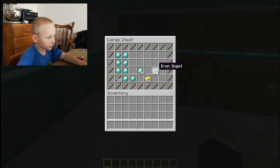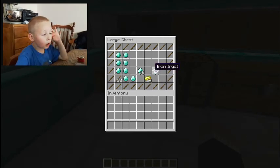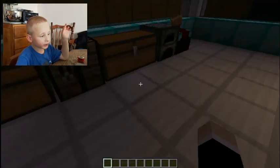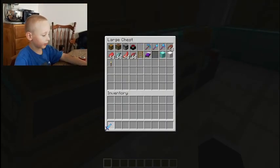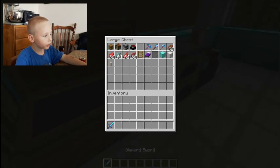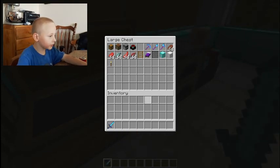In here there's diamond, iron, gold iron, gold ingot, and an iron ingot. Right in here, I'm going to get a diamond sword.